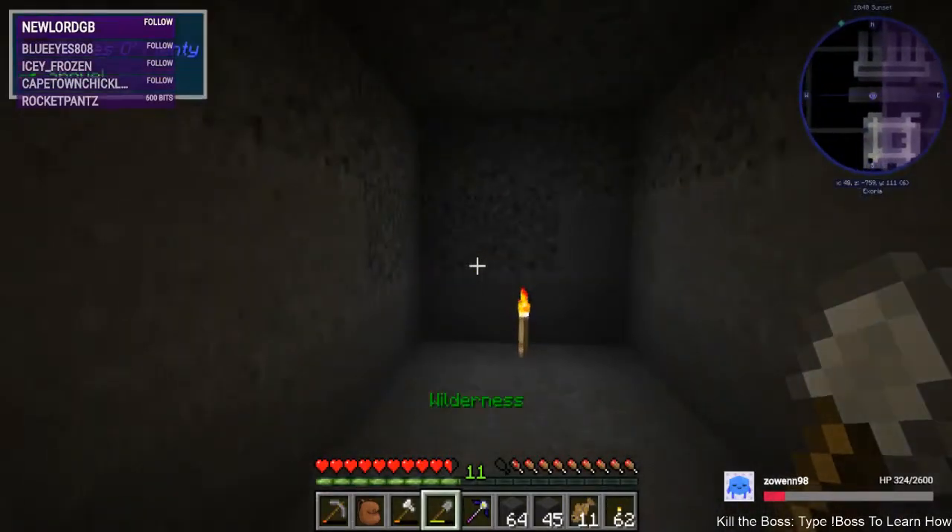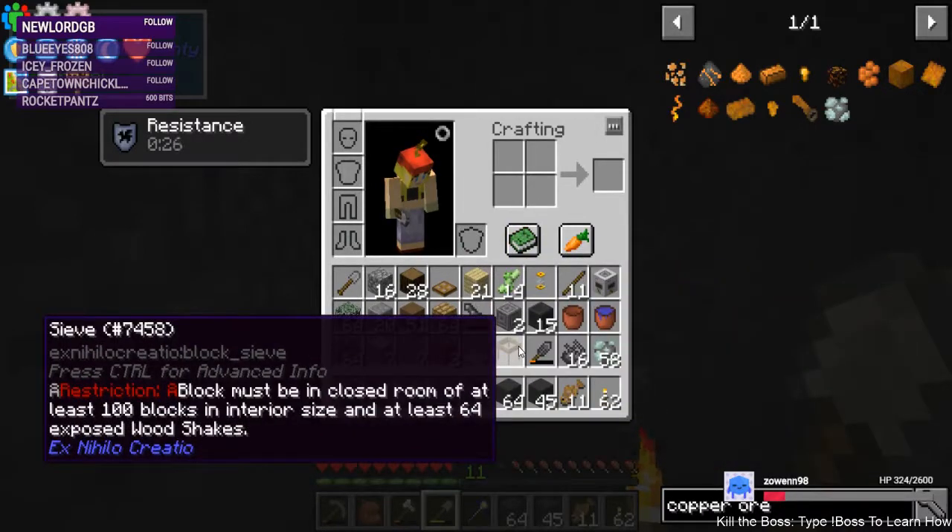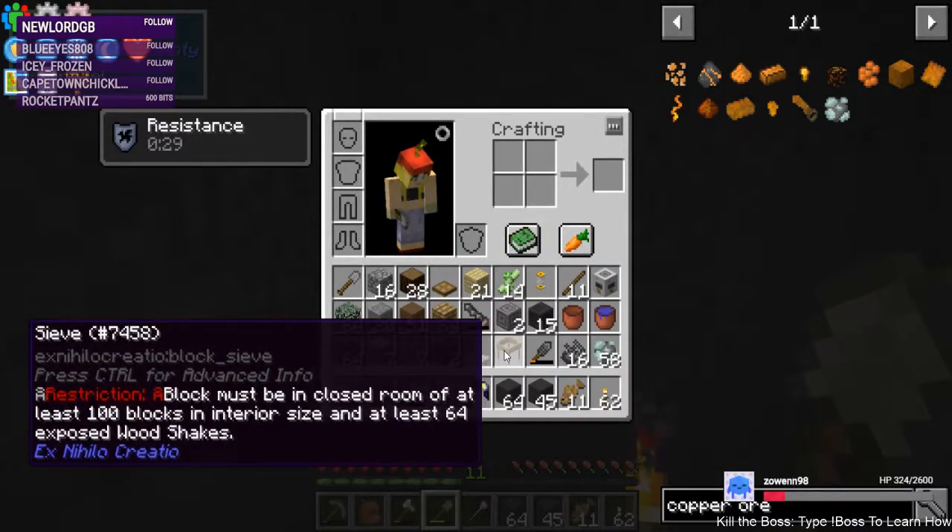We have a bit of digging to do. For sifting — what size? How many sieves can I put together — is it three by three or five by five? I think it's five by five. 100 blocks interior size — that's not a problem. Five by five — thank you Zero Life, I appreciate that.